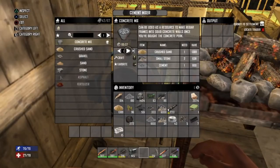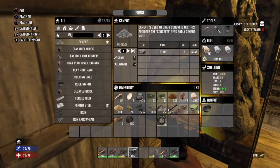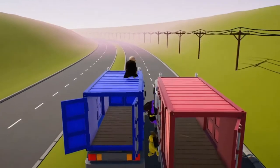To make concrete mix you need 1 crushed sand, 2 small stones, and 1 cement. To make crushed sand you need 1 small stone. To make cement you need 5 smelted stone inside a forge. Each stone smelted inside a forge consists of 5 stones.